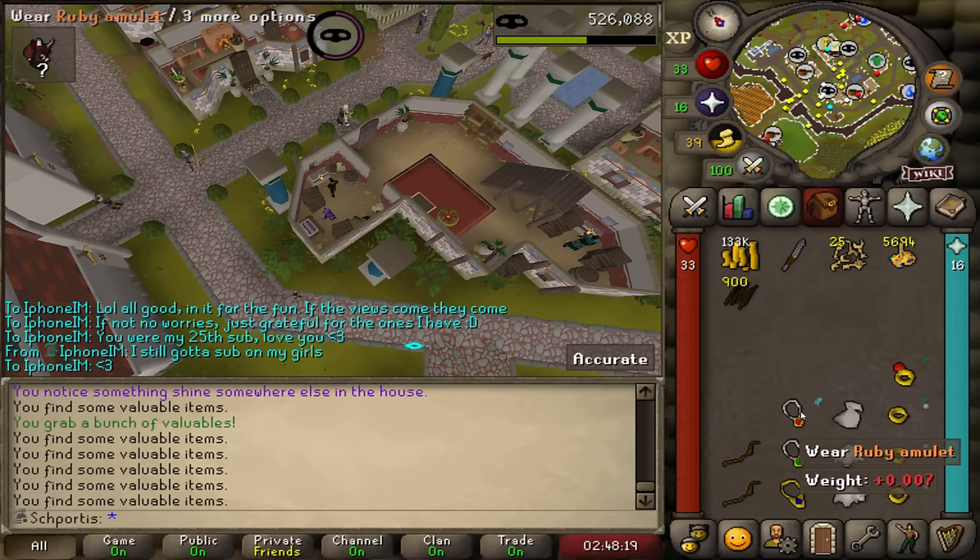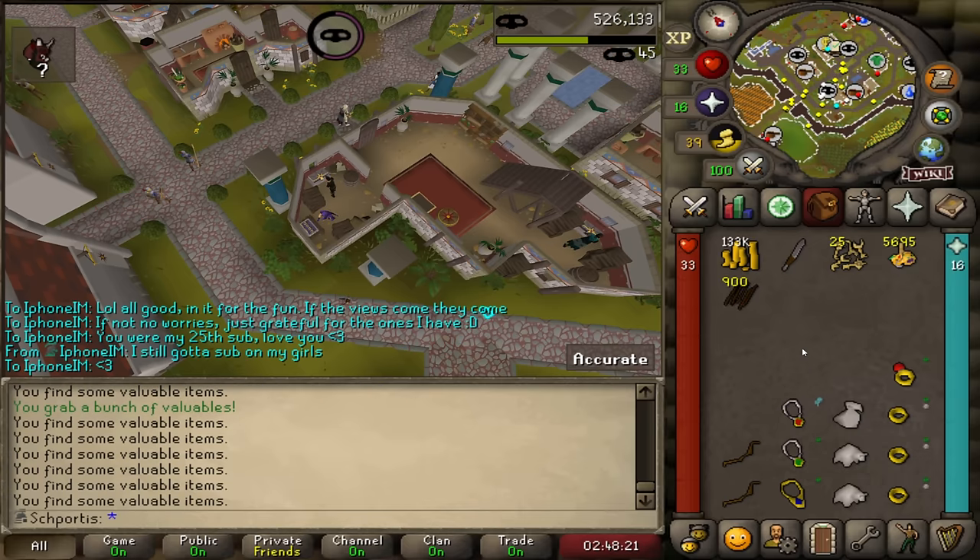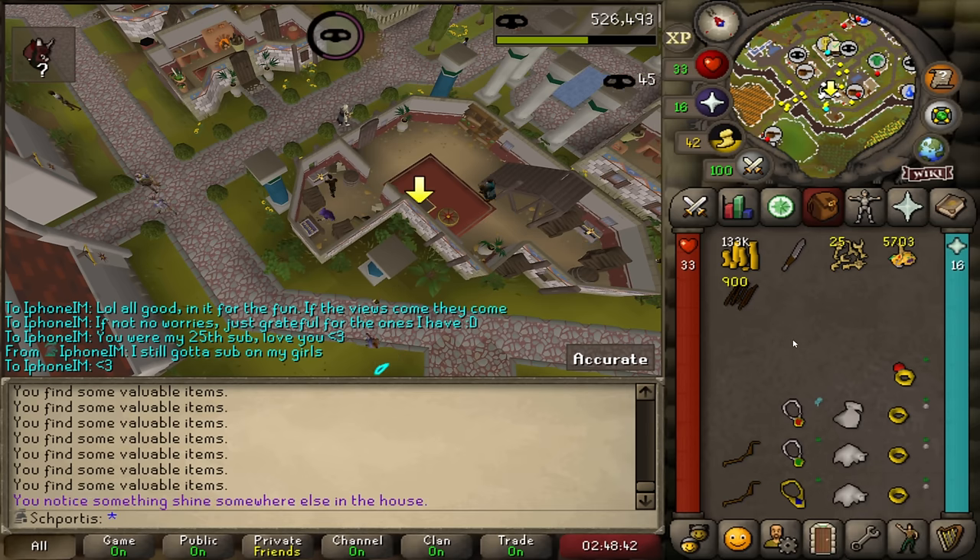At least we've got a strength amulet to go along with our defense amulet and our magic amulet. If we can get the power amulet, that'd be pretty sweet. I'd probably use that the whole time, the entire grind from here on out. I don't know when I'd get a fury, for example. So having a power amulet would be nice.